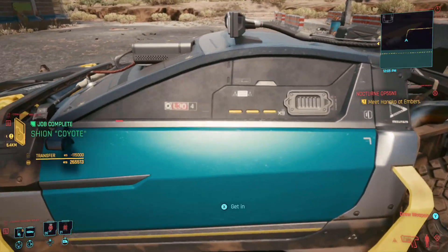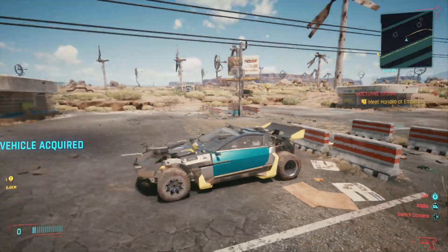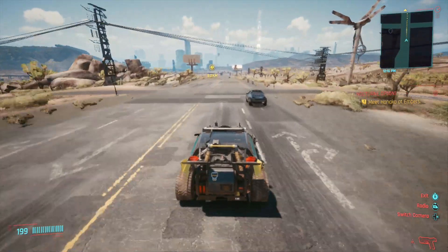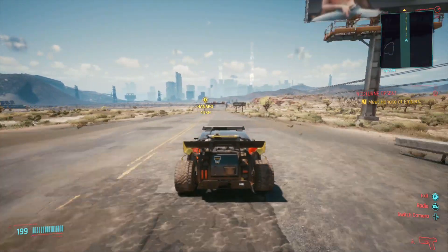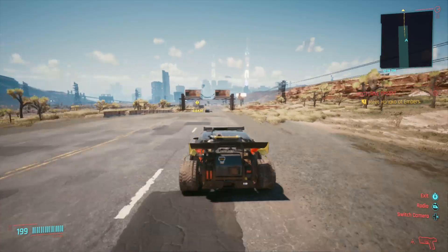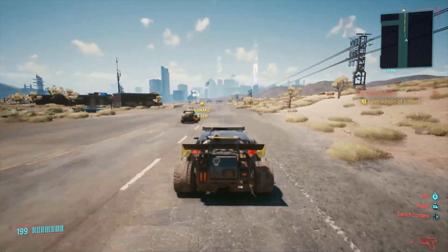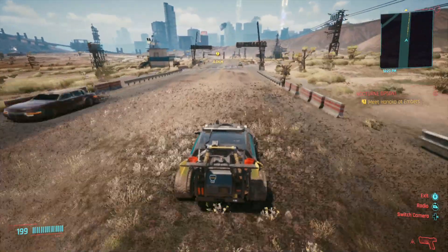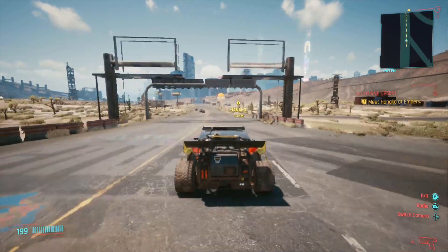At number two we have the Shion Coyote. It's one of my favorite looking vehicles in the game — it has that badlands street racer look and appears big and bulky. This thing can go 199 miles per hour, which really surprised me. It handles really well in the badlands and can go on dirt. It's only 115,000 dollars, handles well, looks cool, and goes fast — I highly recommend it.